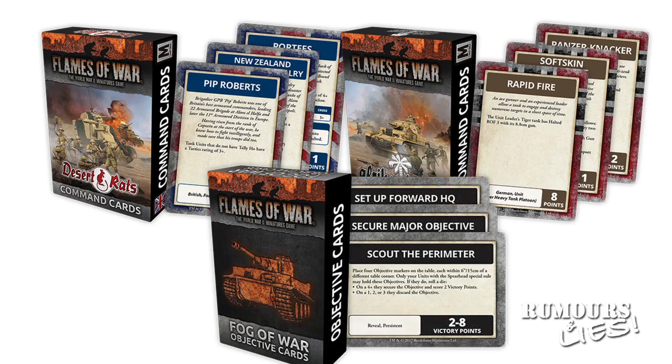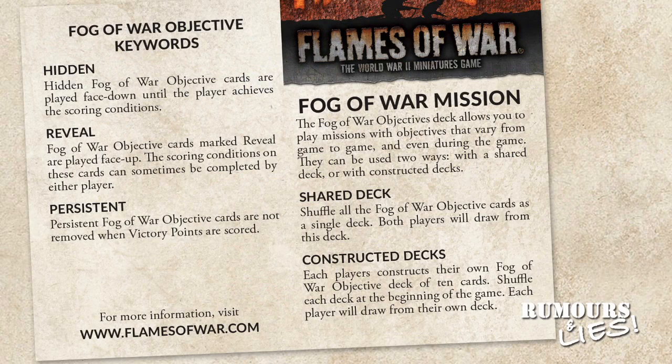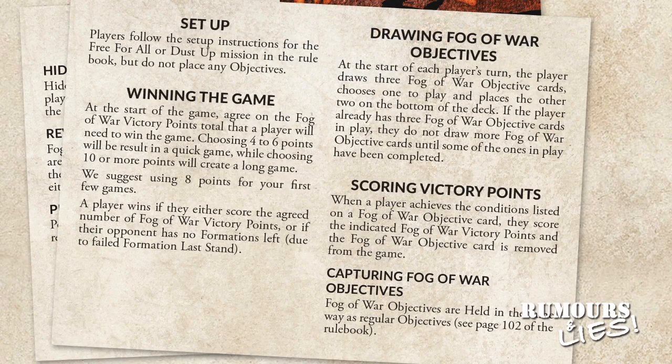The other card set due out is the Fog of War objective cards. These cards give mission objectives and vary ways to earn victory points. The cards can be hidden or shown, and some are persistent. Players can choose cards from a shared deck, or each player can construct a deck of 10 cards and draw from their own deck. To use the cards, players follow the free-for-all or dust-up mission rules but don't place objectives — these are determined by the cards drawn.